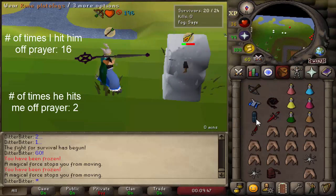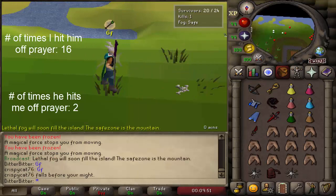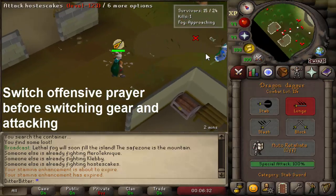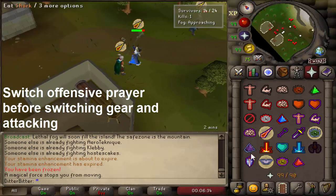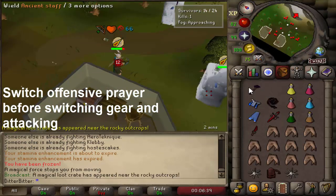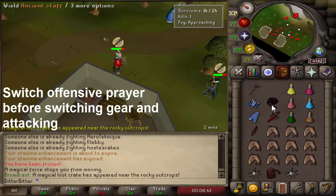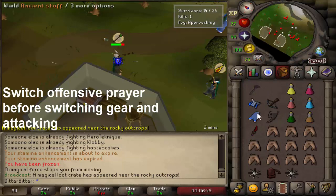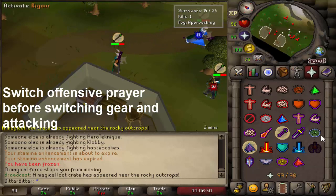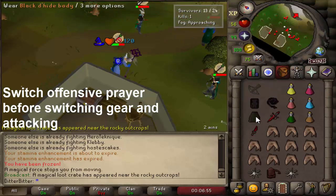Now that you have a basic idea on how to win fights and tribrid, I'm going to give you some tips on how to be unpredictable, leave less room for error, and get the most out of your hits. If you're fast this isn't needed, but most of you probably don't PK a lot so this tip might help. In this clip I'm always putting on my offensive prayer before I go in for the attack style — I'll be sitting in my tank, switch to the offensive prayer, and then do the switch and attack the person.